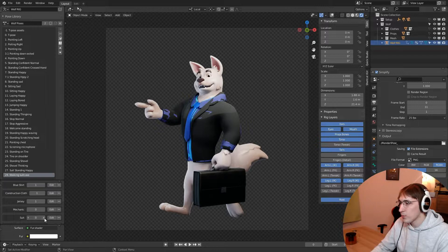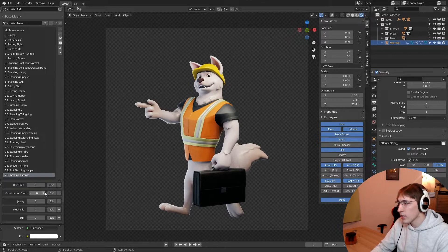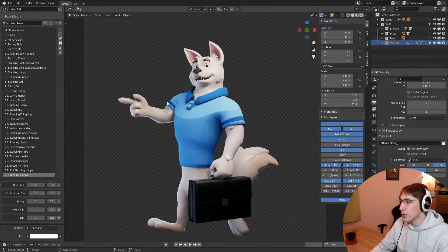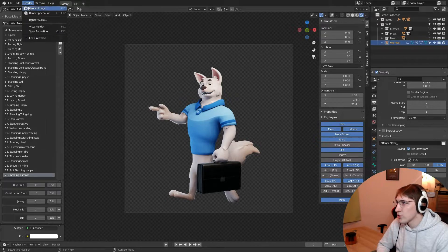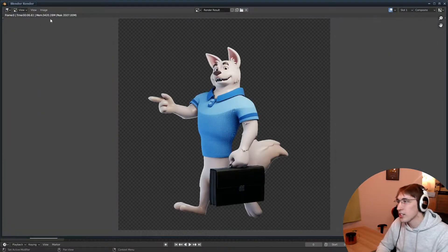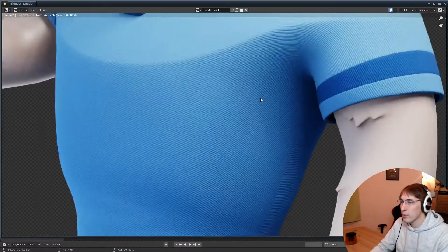Let me swap through the clothing options: we have the suit, the mechanic, the jersey, the construction clothing, and then the default blue shirt. It's made in Eevee and works great — renders are quick. On my 3070 Ti it takes about six seconds to render a frame, which is fairly quick and the quality is pretty nice.